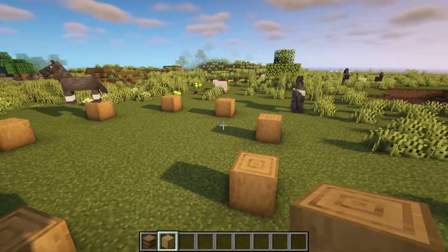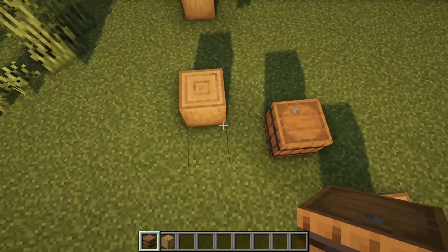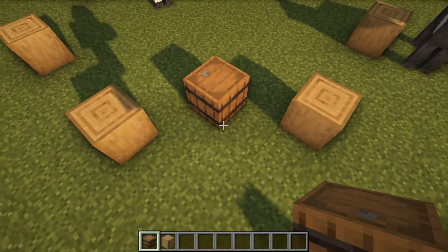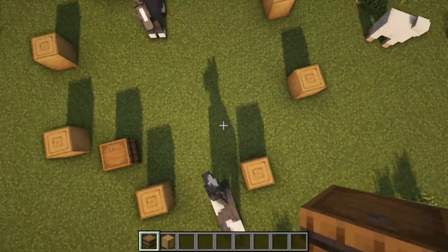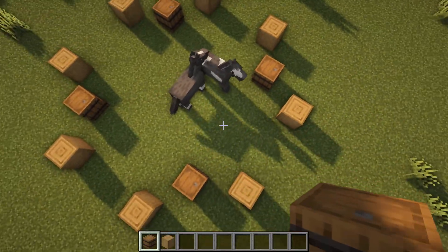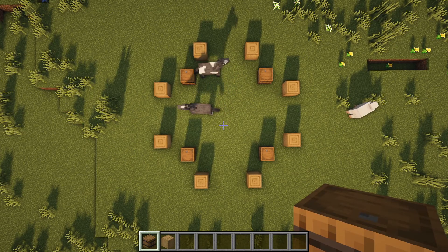On all four corners, come to this block right here and place down a barrel. So you go one forward, one to the right or left, and then place one in the middle, just like that. Do that for the other three corners as well, and you should end up with a pattern like this.